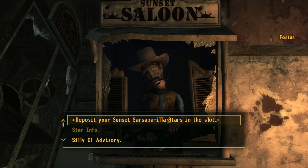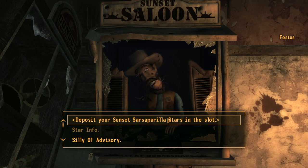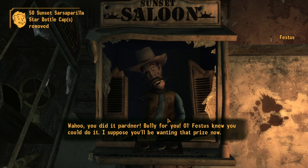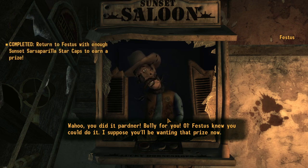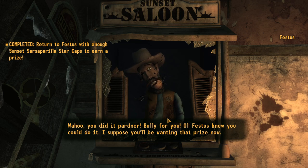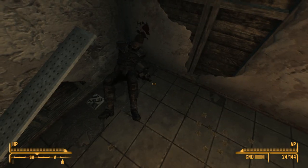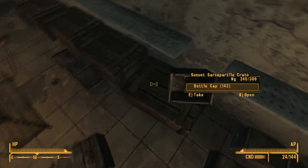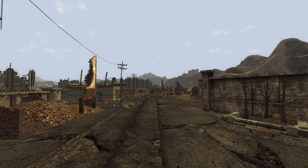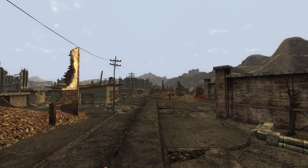Once you have gathered the 50 caps needed, head into the Sunset Sarsaparilla headquarters and speak to Festus. Hand in your chips and you will gain access to the reward vault. Inside you will find the body of Alan Marks, his unique laser pistol called Pew Pew and his holotape. You will also find lots of caps within several wooden containers. And there we have all the star bottle caps within Fallout New Vegas. I hope you found this video helpful and as always thank you for watching.